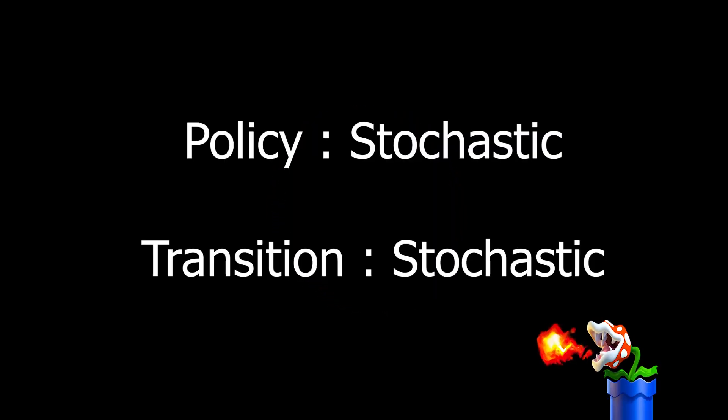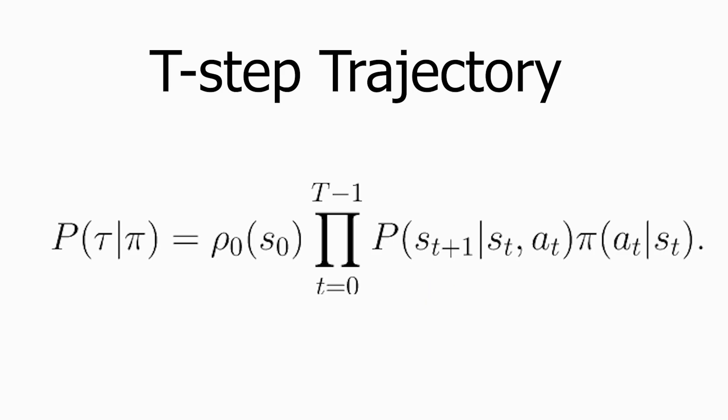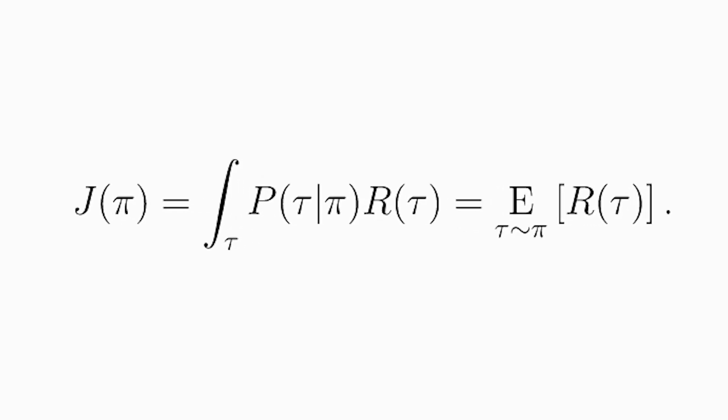The goal in RL is to select a policy that maximizes expected return when the agent acts according to it. To talk about expected return, we need probability distributions over trajectories. For a stochastic policy and stochastic environment transitions, the probability of a t-step trajectory is defined accordingly. The central optimization problem in RL is expressed as π* = argmax_π E_τ~π [R(τ)].